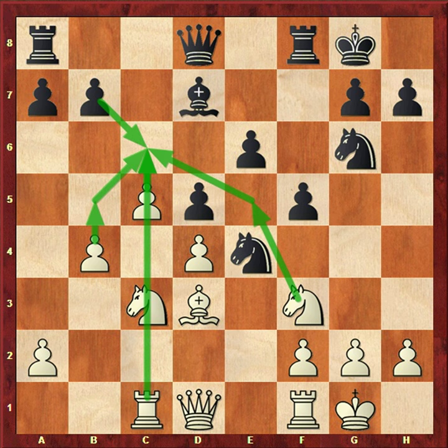White's position is better because of his queenside pawn majority. As you see, white has c5, b4, and a2, while black has only a7 and b7. White has a direct plan: he is creating a passed pawn with his queenside pawn majority, and it will cause serious problems for black.